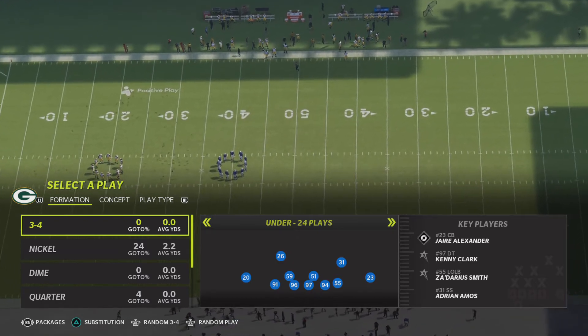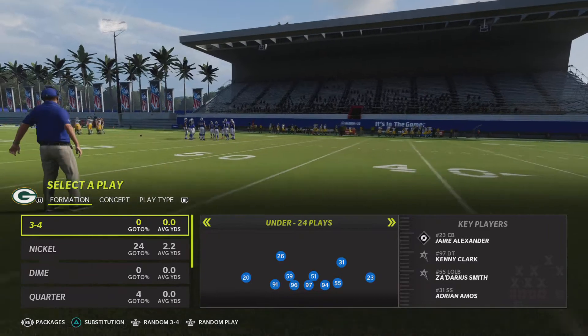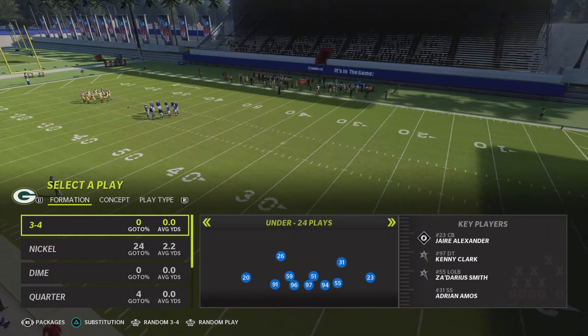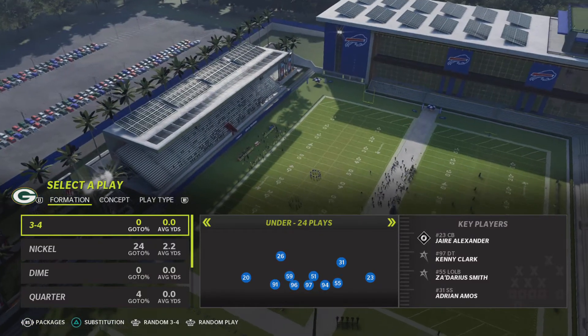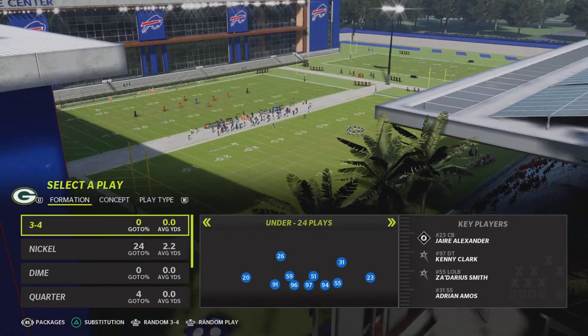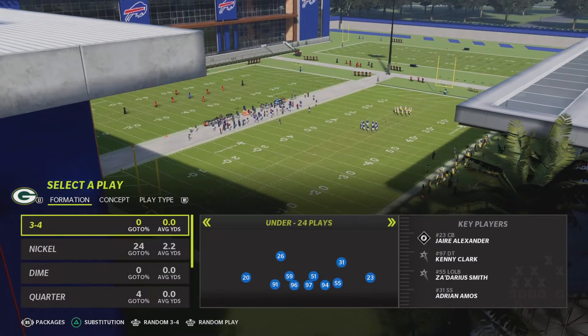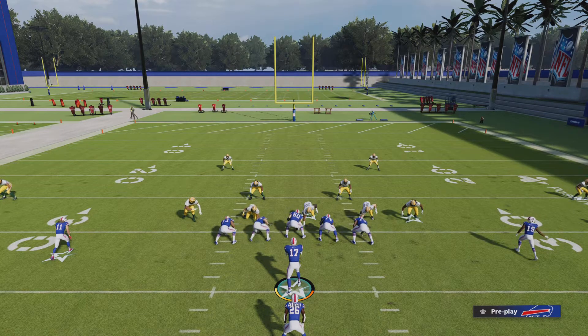There are three categories, three subcategories. Option is set to 'Under,' 24 plays, seven options. This is the problem with Madden 22: when you turn the accessibility feature on and you're playing against the computer, if the computer is running a wide receiver set, it doesn't tell you what formation the computer is running. You're still guessing. That's why I say I'm still playing blind in this game. If they run a four wide receiver set and I'm thinking they'll probably run the ball, so I run a three-four defense — that's a mismatch.